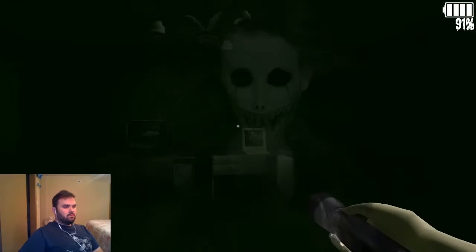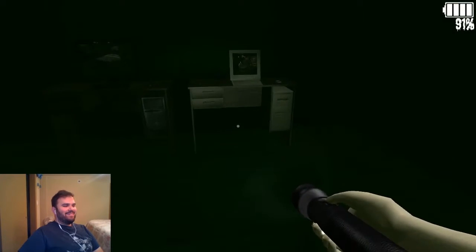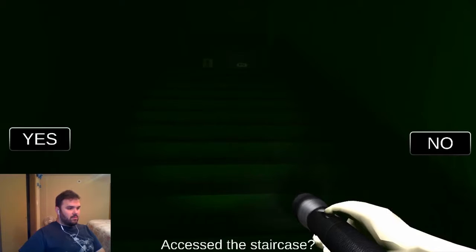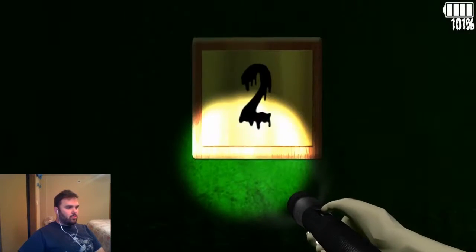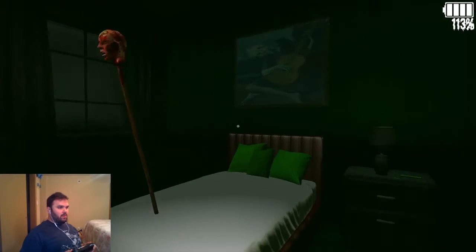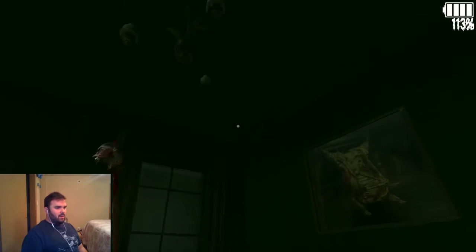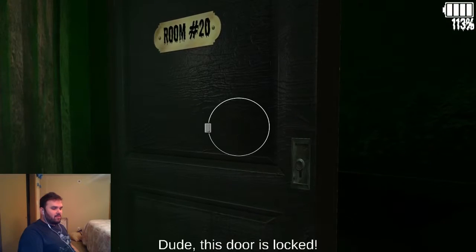This is awesome. Access to the staircase. Floor two. Room number two — oh, that's creepy. Get over here. Oh my god. Yay, more severed heads — this one was on the bed this time. This door is locked.